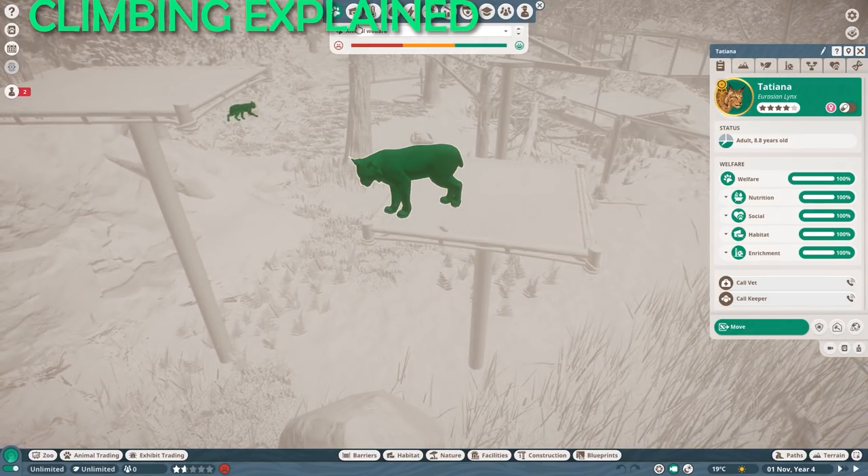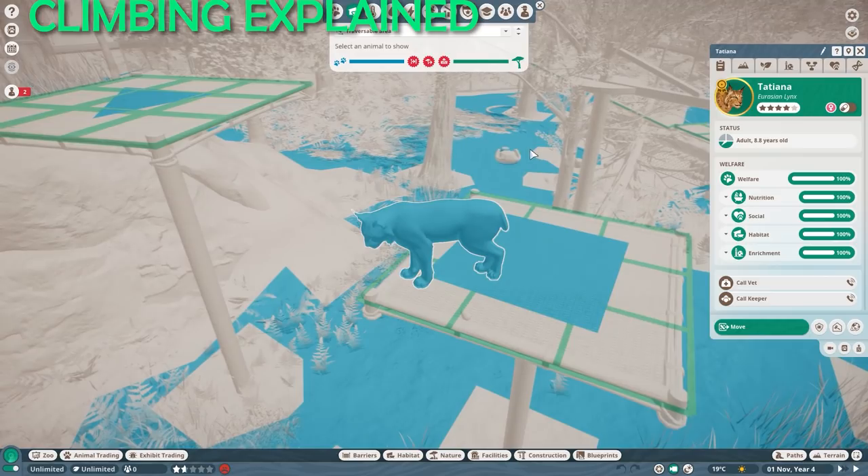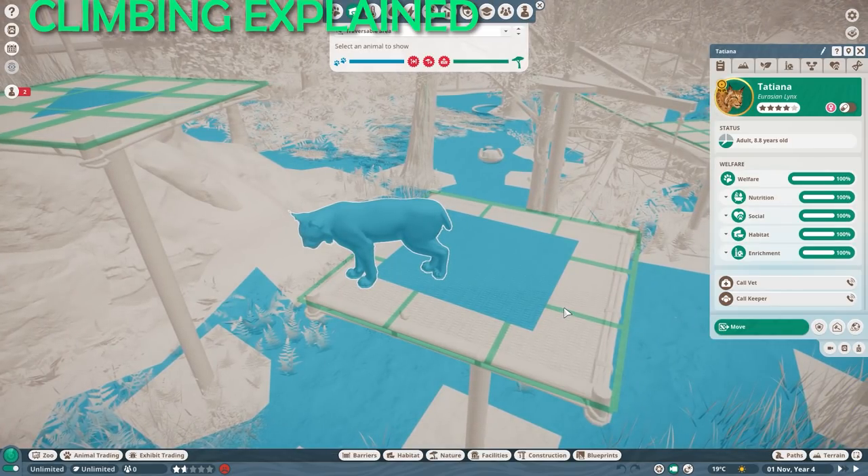If we click on the animal, hit H for the overview, and go into habitat and traversable area, you can see certain colors appearing on screen. Green is the indicator of things that can be climbed; blue is the indicator of traversable area — any kind of flat bottom terrain where the animal can freely navigate. Blue means free navigation where basically any animation can be played, while green lines are climbing lines where the animal can only use the climbing animation set. This is already where the problems will occur.